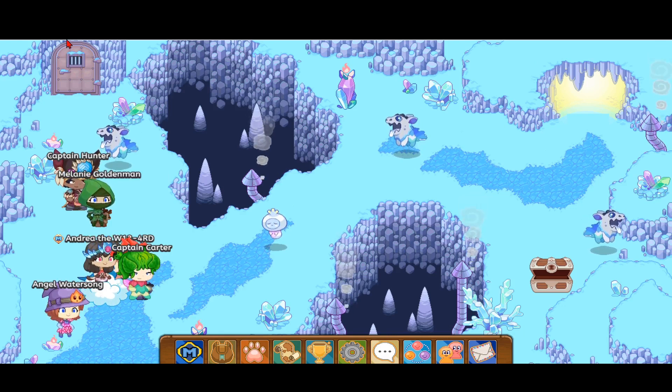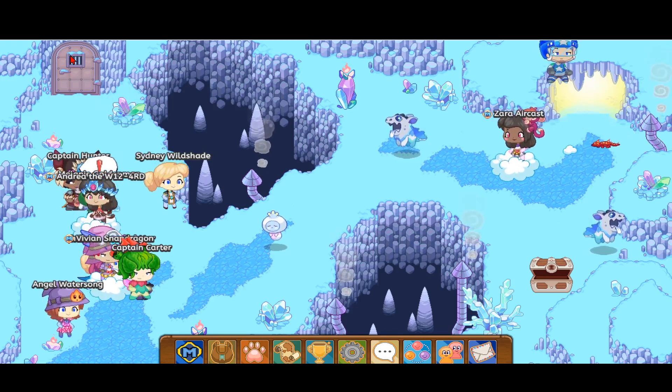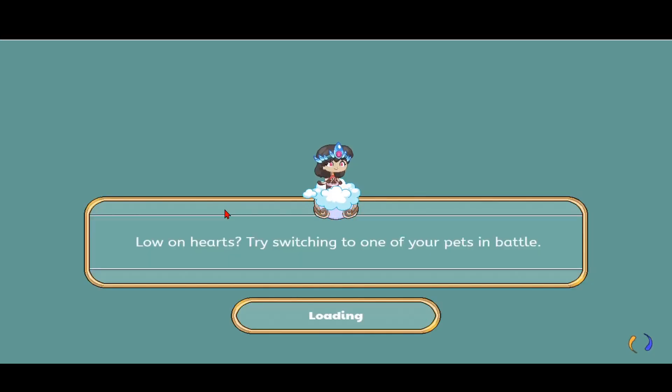You want to go inside that door, but the door may not be accessible if there are ice blocks in front of it. To remove these ice blocks, you want to do more quests for Bark, and you can burn down the ice and go inside. I've completed all the quests, so I'm going to head in.